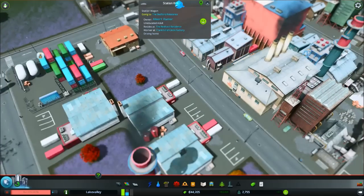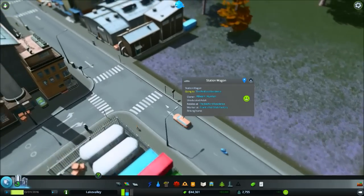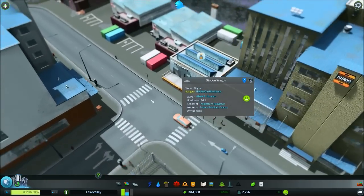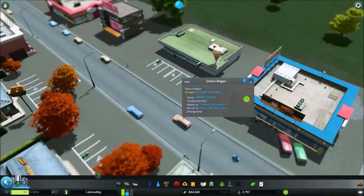So this person works at one of these factories and has decided it's time to go home. They are going up their little alley here, but they're hanging a left instead of a right. They're going to head out this little one-way junction here, past a whole bunch of commercial zones, just in case they want to get in some shopping along the way home.